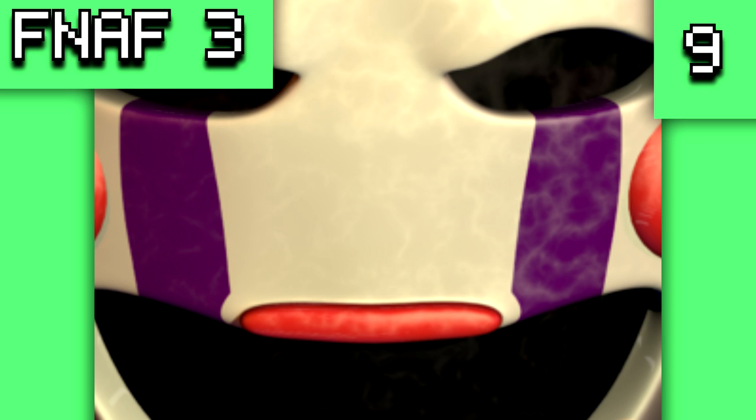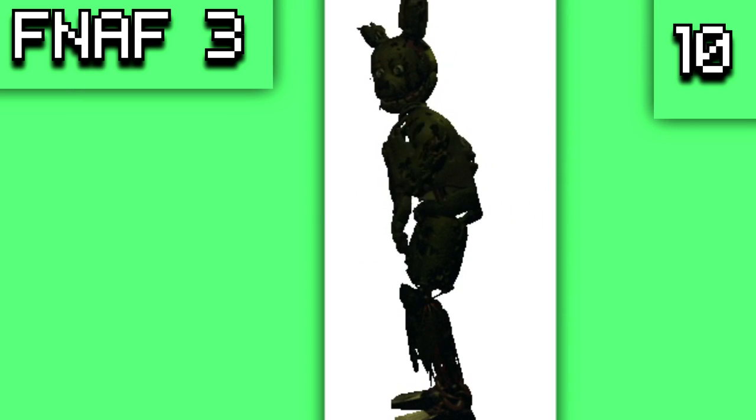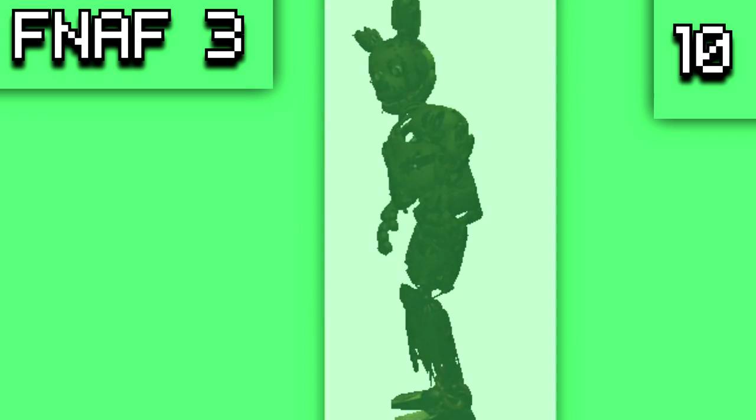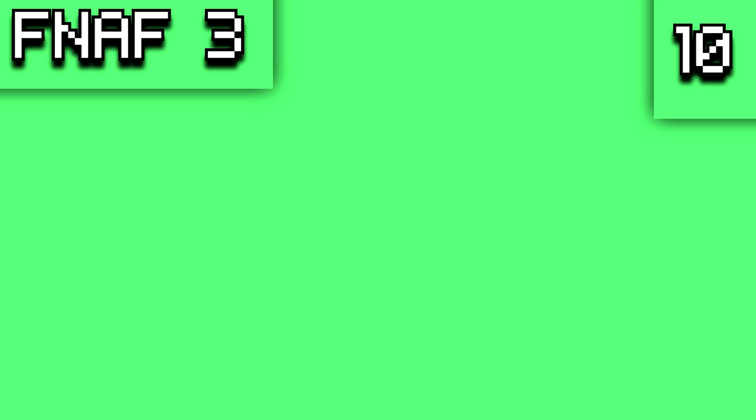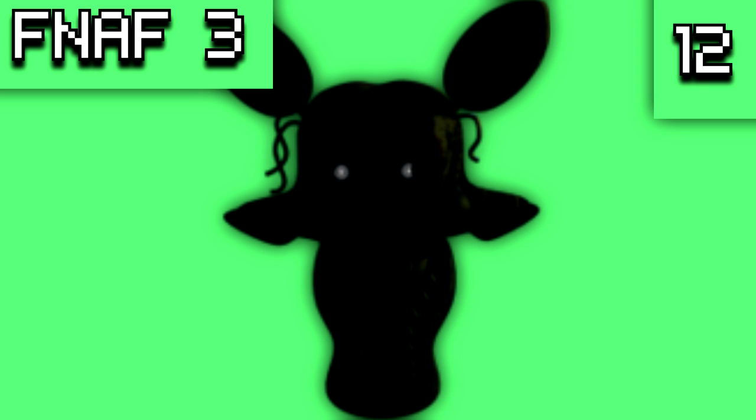For obscured graphics: Springtrap walking is usually obscured by the window, but we can see he's not actually moving his legs at all. There is also the shot of Springtrap staring through the glass — Scott actually modeled his full body instead of just the upper half. Phantom Mangle's head, usually only half-visible, can be seen in full in the game files.